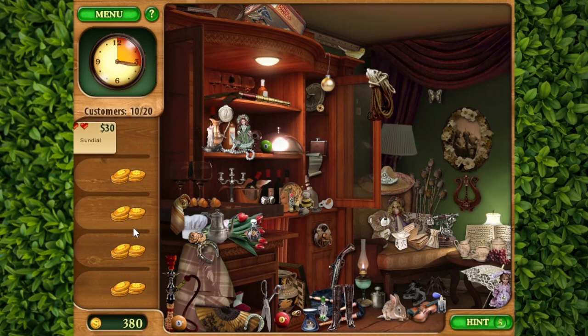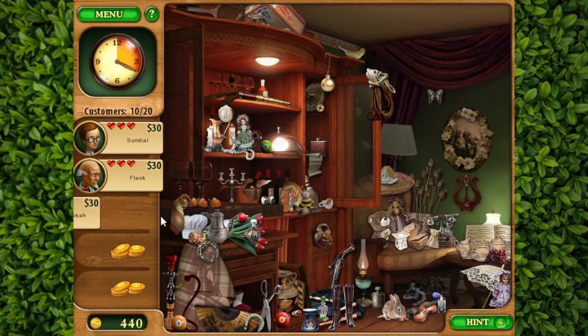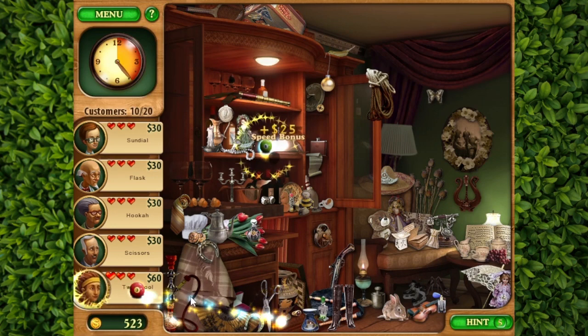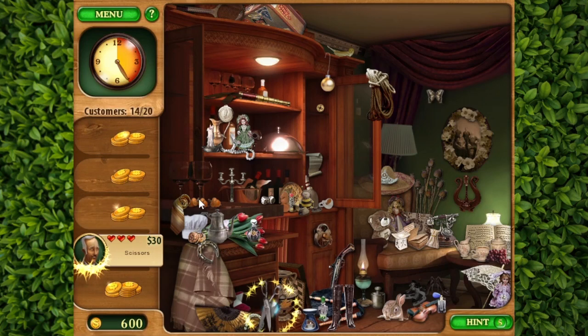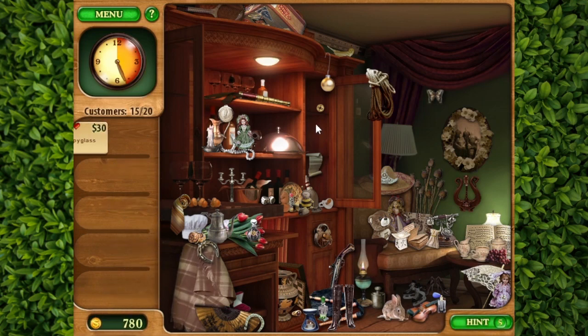Five more items. Sundial — can't be too hard to find, they're usually huge. There it is. Another flask, right next to it. Good. You can grab these two very quickly. The hookah's always in the same place. Scissors again. Oh, there they are. Four easy objects. And of course the three pool balls had to come. Click, click, click. And what was next? The scissors — I forgot what they are. There they are. I think we got some good speed bonuses from that. Couldn't really see, but...